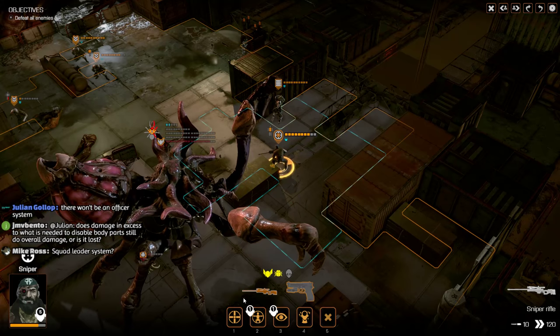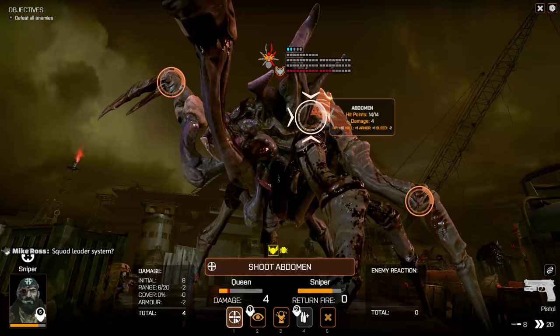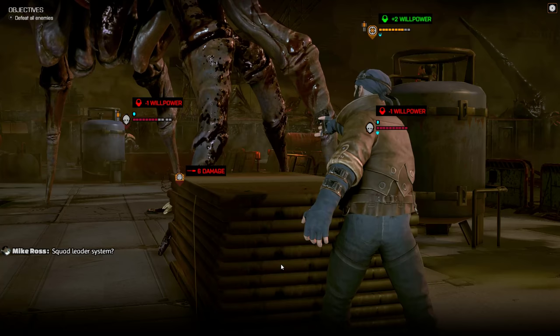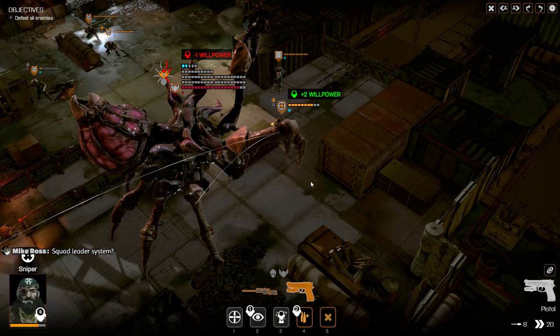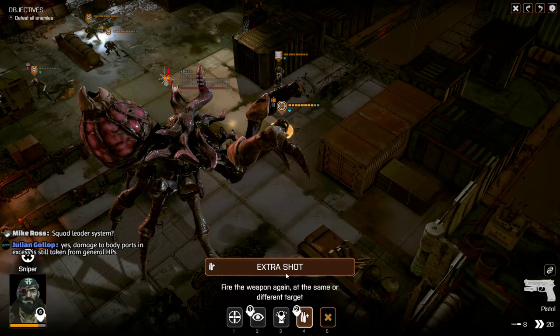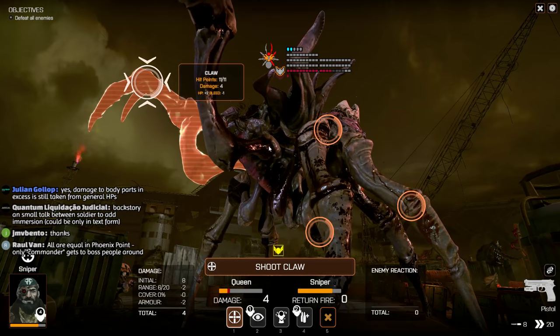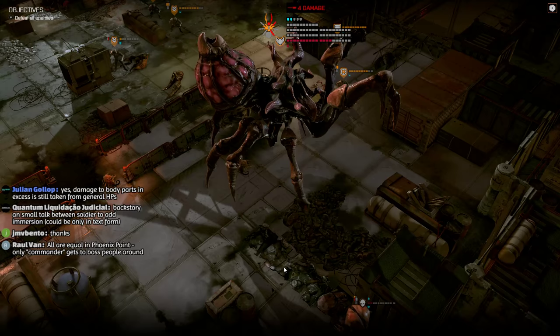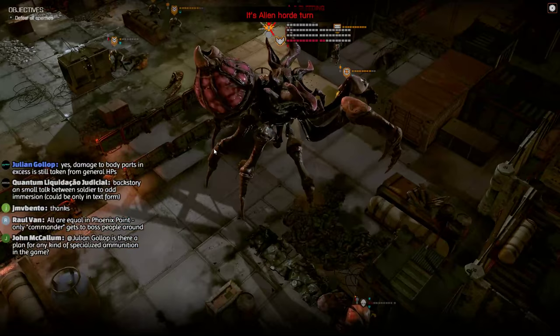We can use that pistol shot to shoot at the queen, start taking potshots at the abdomen, or go for the claw. I think we're going to try and disable that claw as much as we can. We don't really have many other shots to finish that off so we may well take some damage from the queen. Somebody just asked a good question: when you attack a body part and that body part only has a single hit point left and you do, say, five or six damage, what happens to the remaining four or five? In this case it does actually come off the general hit points.